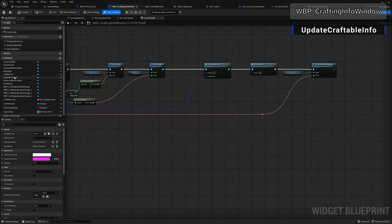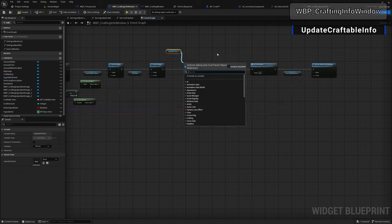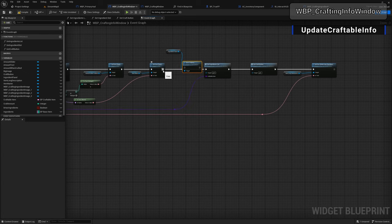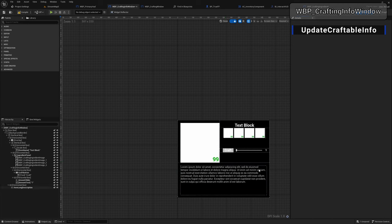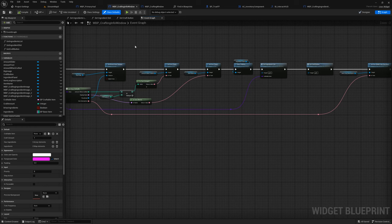One thing I forgot: grab the ingredient panel and before 'set ingredient list' add 'clear children'. We have test items in the widget designer that we're keeping for visual reference, but we clear them at runtime before populating. Compile and save.